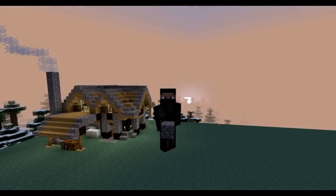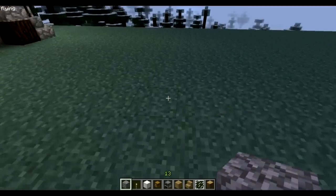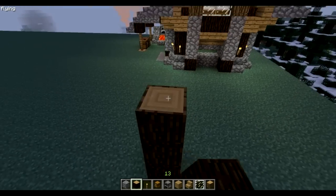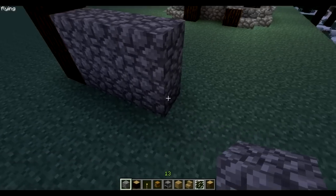Hello friends, Infinity here, and today we're going to build a house in the same style as we built the blacksmith, which is right here. We're gonna start with the same walls — we bring that up by two.